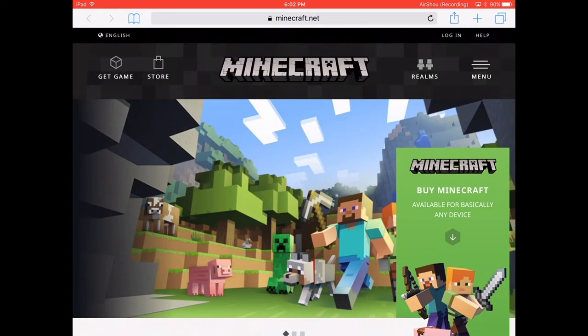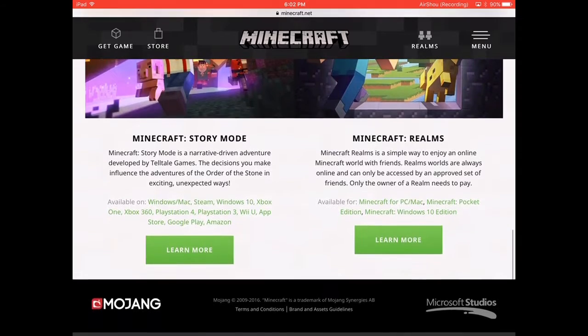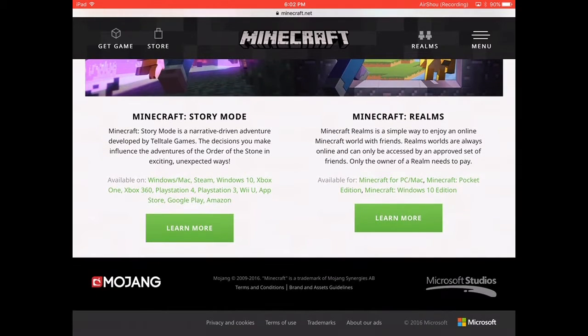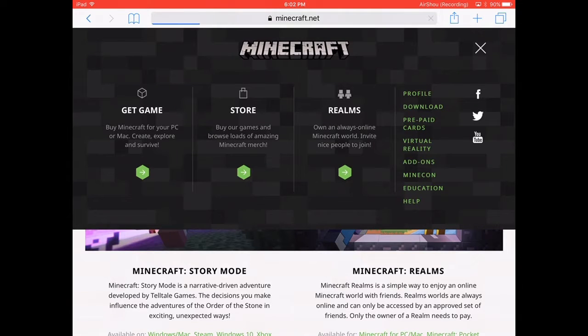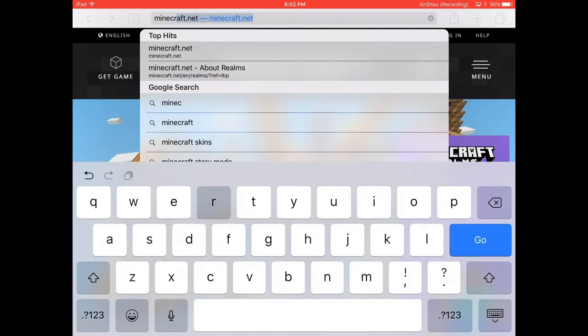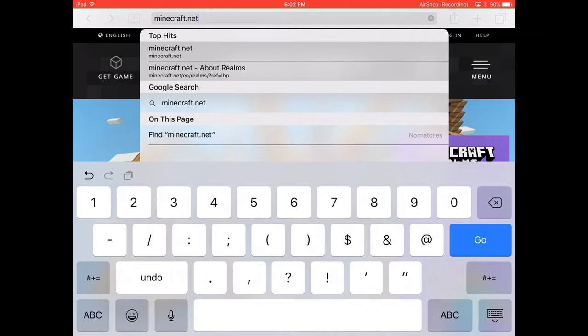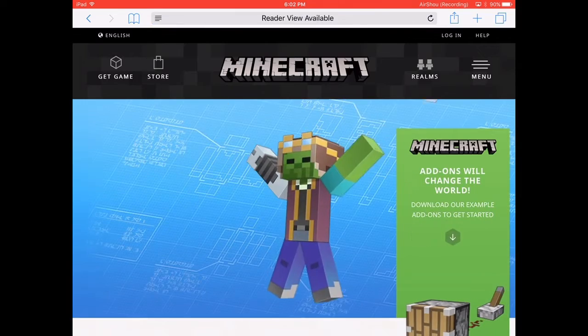So all you've got to do is go on to Safari. You've got to go to Minecraft.net — the link's down in the description — Minecraft.net forward slash add-ons. You've got to do that. Link in the description. You're going to see all this stuff.